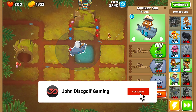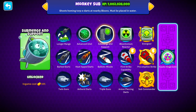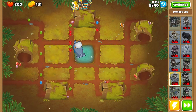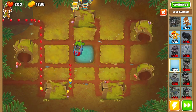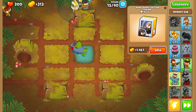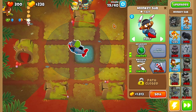I'm gonna upgrade this guy right now — up to advanced intel — then 250 for preemptive strike. I'll place a glue gunner up here and start farming. Now with advanced intel, if I place a glue gunner all the way up here, he can shoot all the way up there. Look at Quincy — already doubled the ballistic missile — that's gonna help a lot.